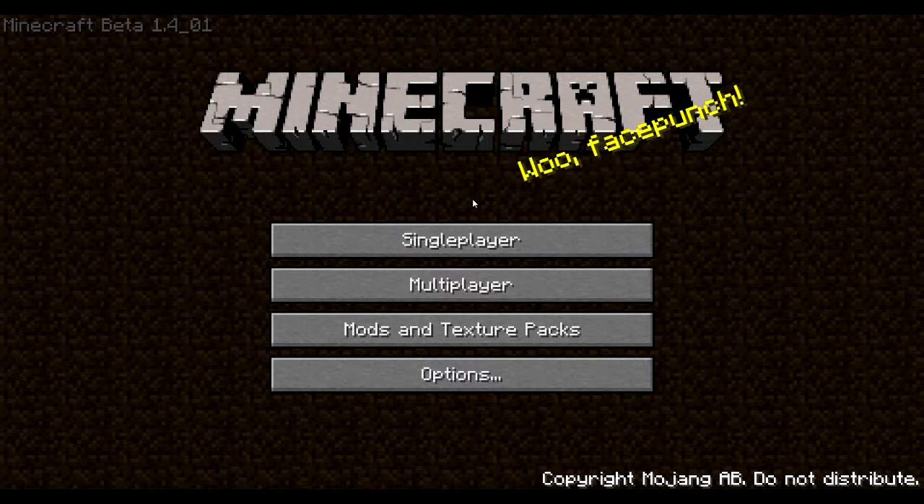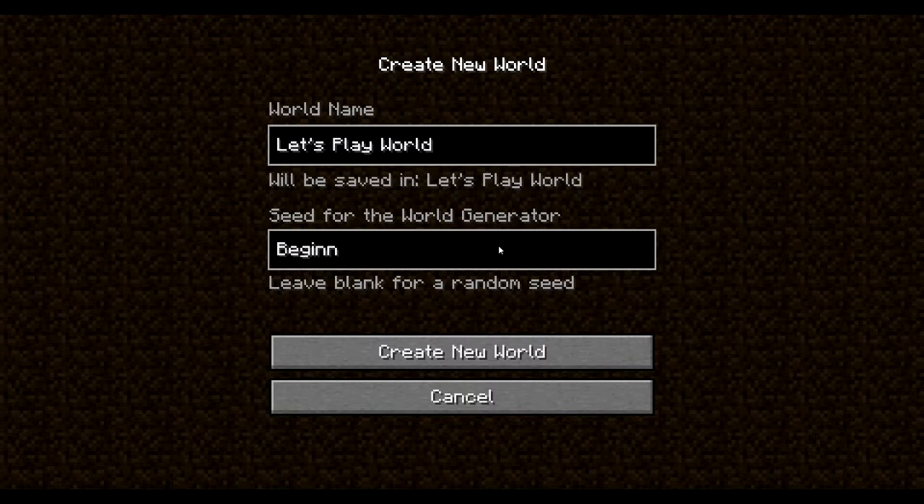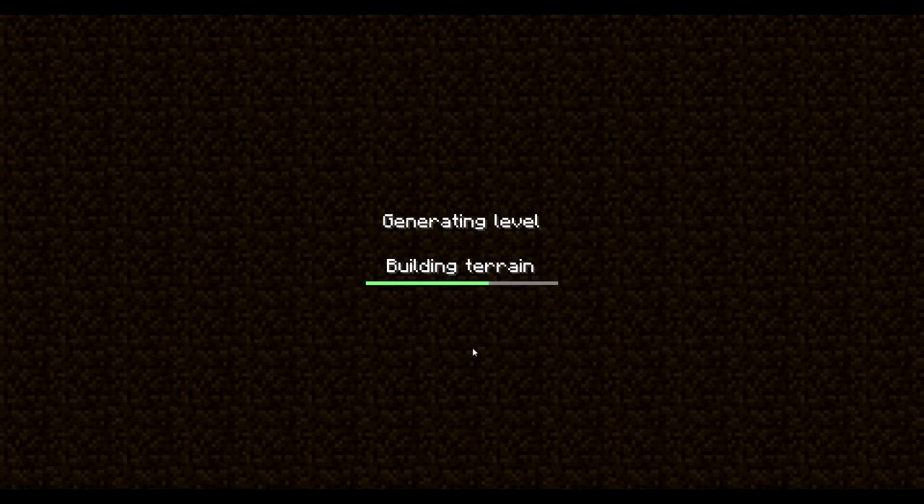The bows — you right click, it fires. We're going to have fun with that. So, without further ado, let's go ahead and create the let's play world. Our seed is going to be 'beginnings.' They didn't have any world options back then — it was just straight up survival. So let's create a new world.